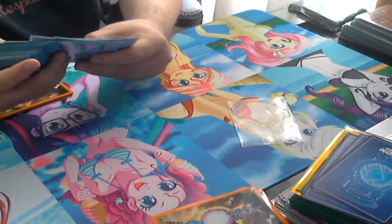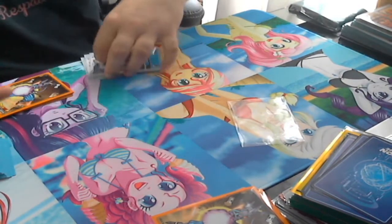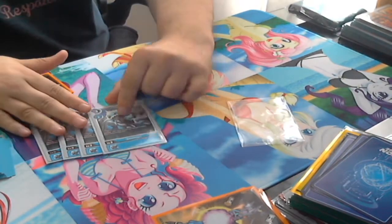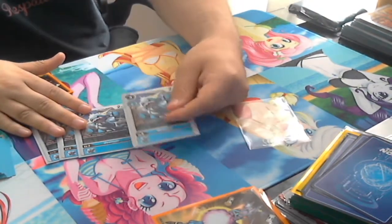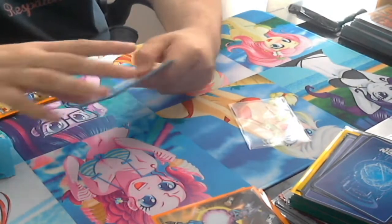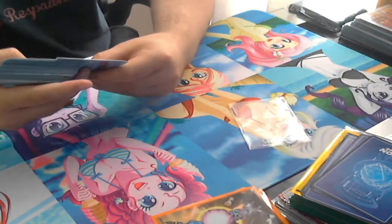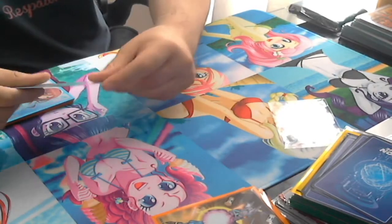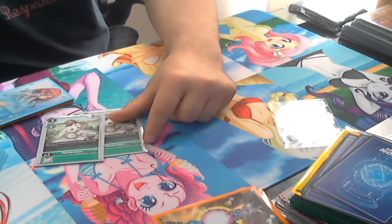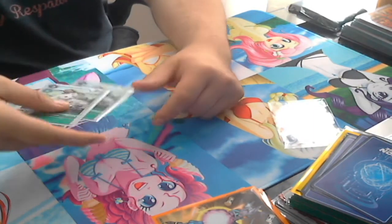Next up is the rookie lineup. We're running four Blue V-mon — it is an Imperial deck, so I have access to Blue Imperial. This is just a nutty card and honestly a four-of in just about every deck that has access to blue. We also go to two Terriermon. Terriermon is really there for the Ragnarok matchup — the yellow and purple matchups. Blue doesn't really care about the memory game besides Hammer Spark, so that's why it's there.